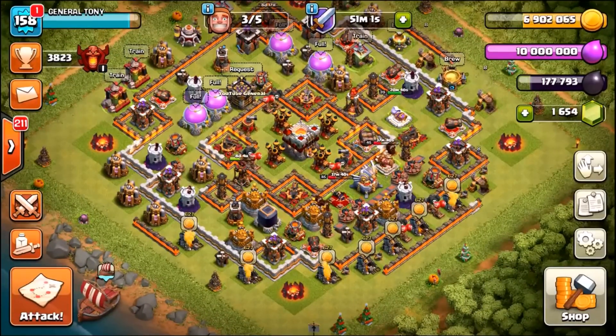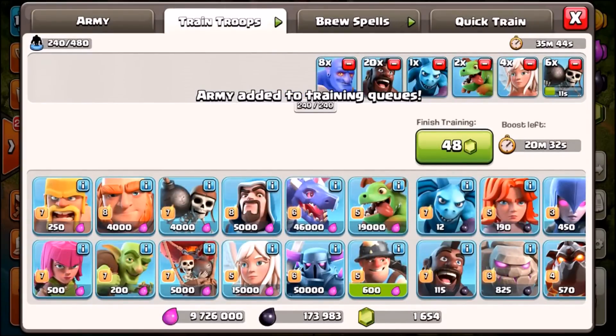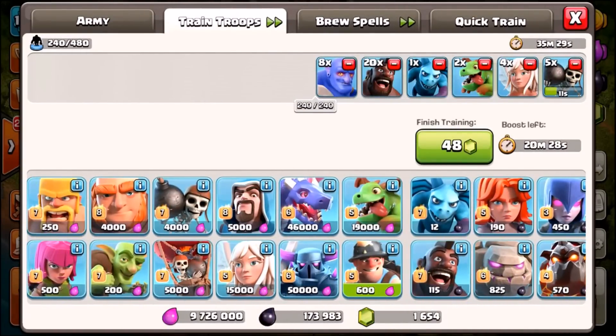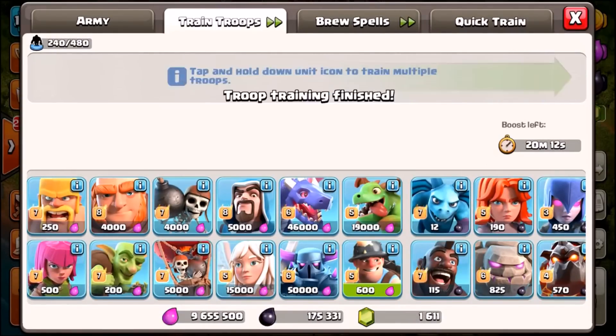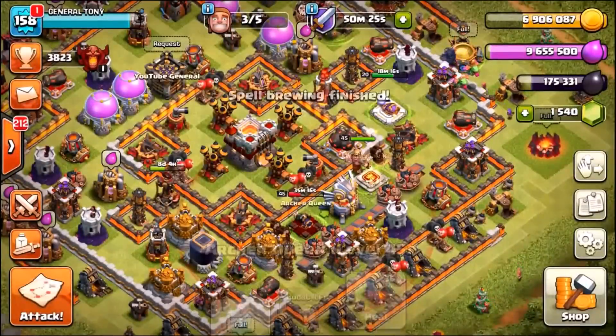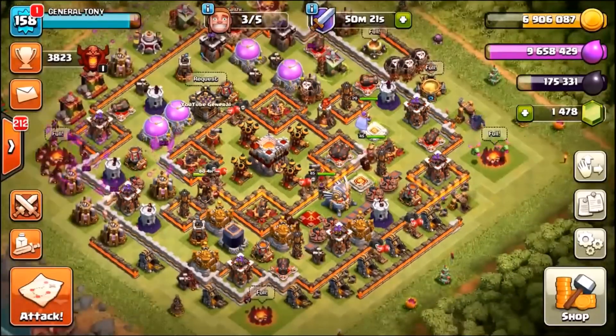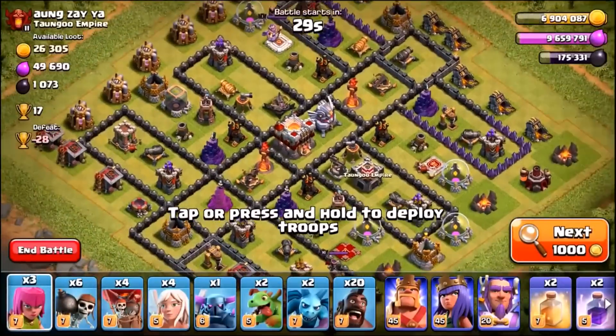We need to slightly change the strategy. Removing the bowlers, we're bringing a PEKKA, four balloons, an extra minion, and an archer. Strange-looking army, but we're going to gem up the heroes and do a final live attack. We're looking for a simpler base — we want a triple this time, not just trophies.